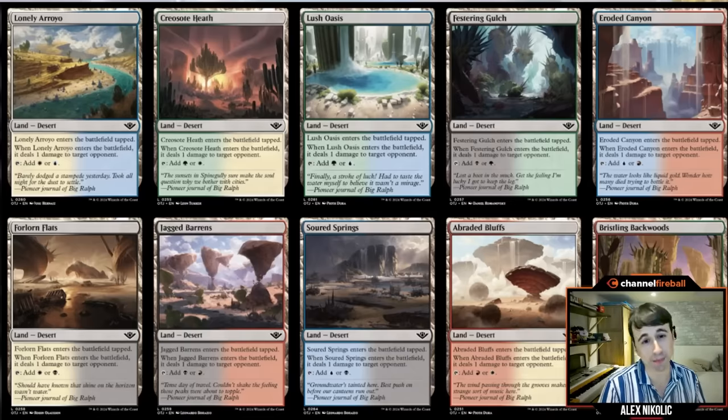First things first: when I open my sealed pools, I always look at what fixing I have. This set has some of the best fixing we've seen in a very long time. There's a cycle of common dual land deserts that are tapped dual lands — good for splashing rares. They're also deserts, so cards care about that. They damage your opponent for one point, which helps you commit a crime, and that free crime trigger is very valuable. I found it really nice to line things up.